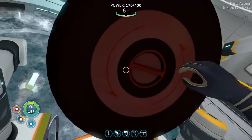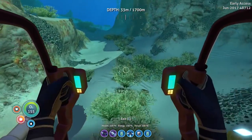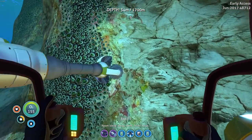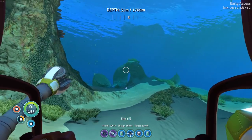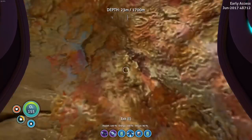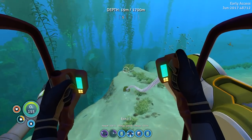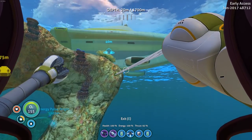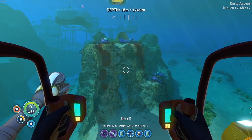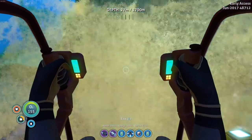Let's jump inside and see how this thing feels. So this is the drill — we can drill resources. Can we drill through walls? No, it doesn't look like it. This is the grapple arm — this is like the grappling hook from Just Cause! This thing is actually pretty sweet. Can I like slingshot myself over to the Cyclops? Yes, I can — oh my god, I hit it! We can just smash it into things — this is fantastic!